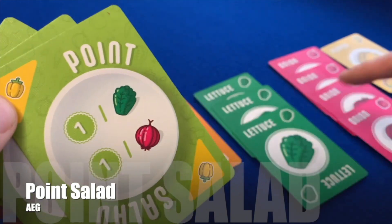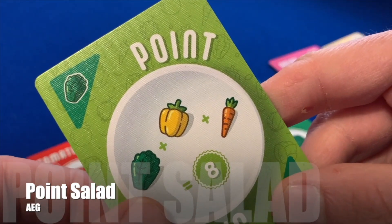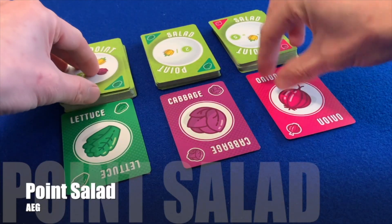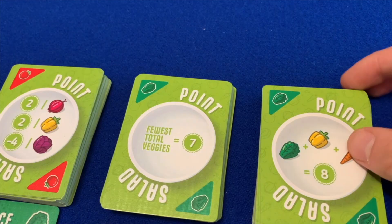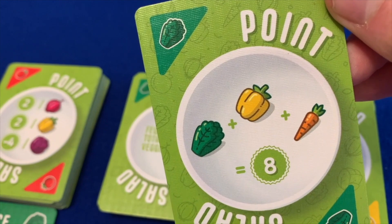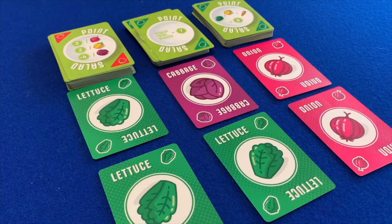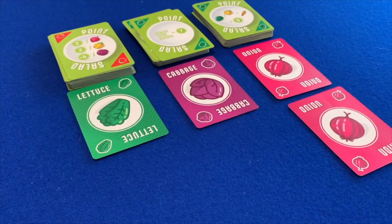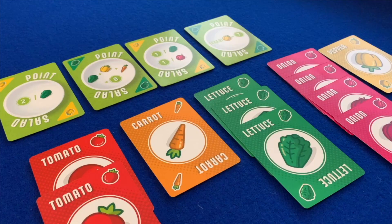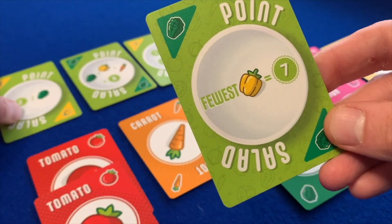In Point Salad, players collect vegetable cards and point cards, which award positive or negative victory points for having certain vegetables at game end. Three draw piles are set up on the table with two vegetable cards beneath them. The backs of the vegetable cards function as point cards. On your turn, you take either one point card from the top of any draw pile, or any two veggie cards, which you add to your personal display. You refill the central market, and when all cards have been distributed, the highest scorer wins.